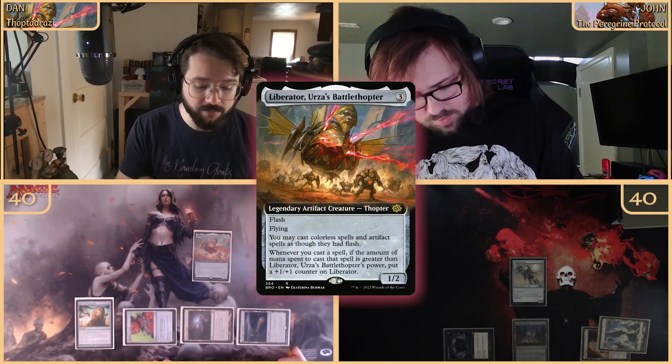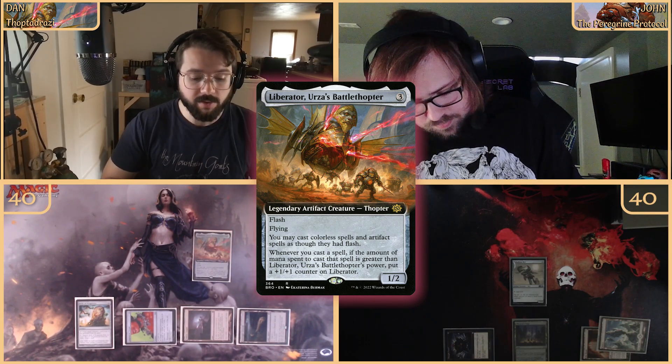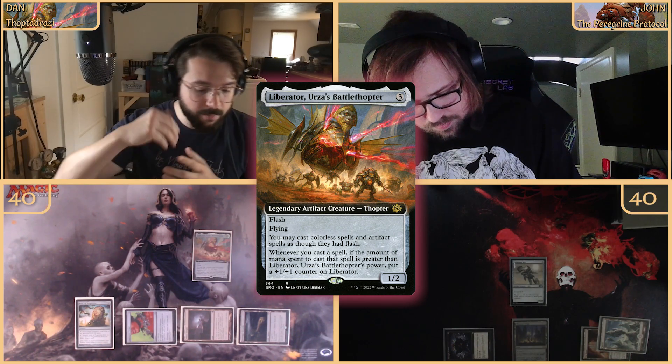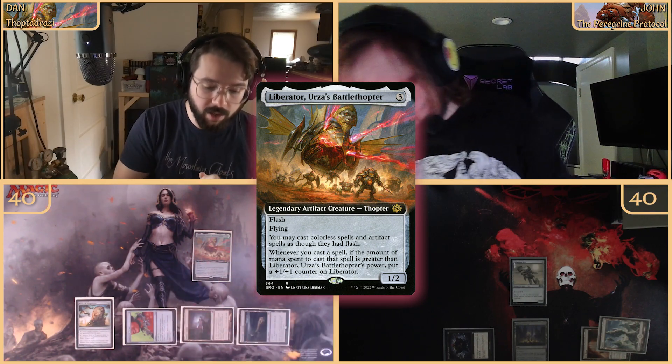End of your turn, we're flashing in the boy — tapping three, bringing out Liberator, Urza's Battle Thopter. It's got flash, flying, it's a one-two. I can cast colorless spells and artifact spells as though they had flash. Whenever I cast a spell and the mana spent is greater than his power, I get a plus one plus one counter.